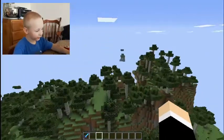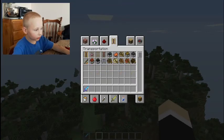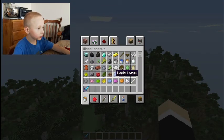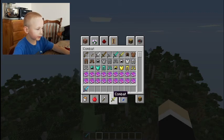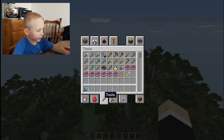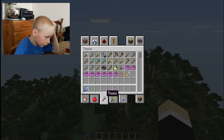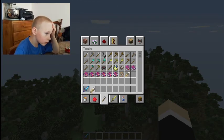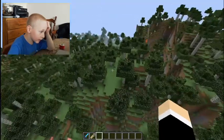You want to go back home and you think you're lost, so if you have a map you can find it. You find a map — there's a map and a name tag too.